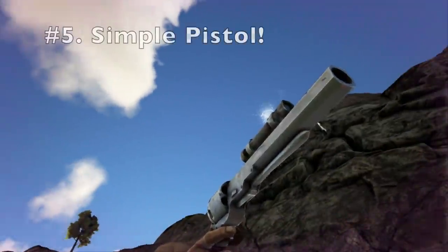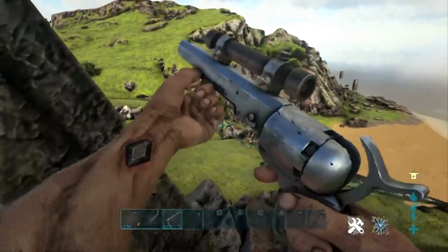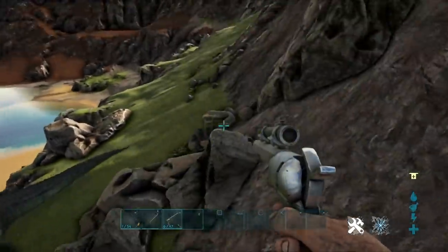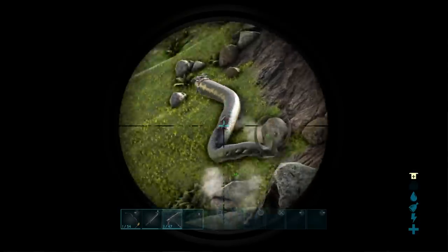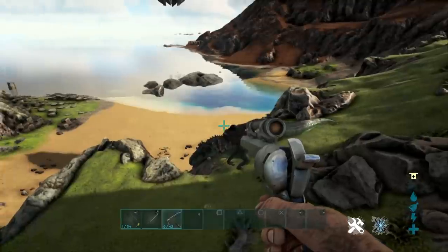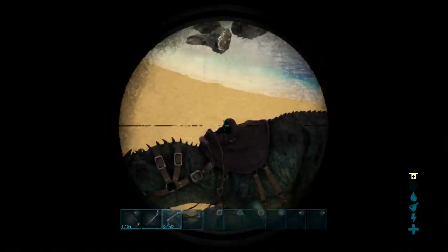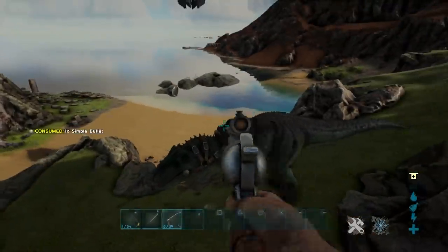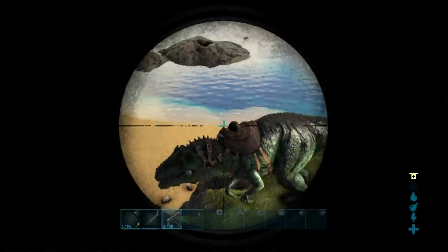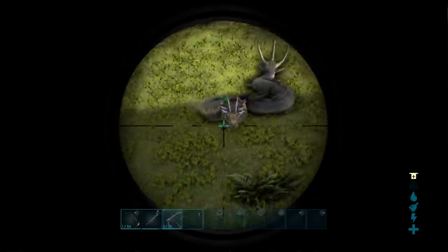At number 5, we have the Simple Pistol. A lot of people undermine it, but the Simple Pistol is a great weapon. It has a 6-slot ammo cartridge and is very cheap to make bullets for — just Simple Bullet Ammo, a single metal ingot and 3 gunpowder. It's a great weapon to use on players; dinos not so much because they take 30% reduced damage. But you can easily snipe players off dinos, and if you miss the first shot, you've got 5 more. It's easy to make the ammo and very fast to fire.